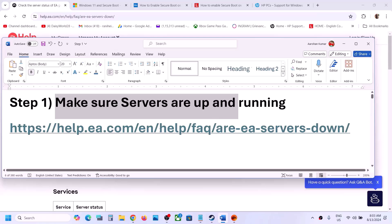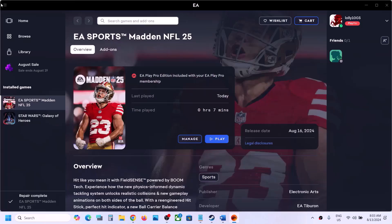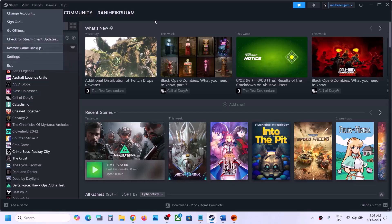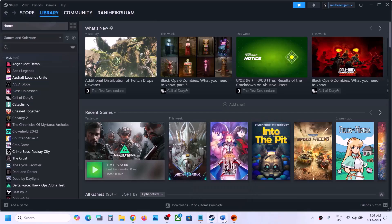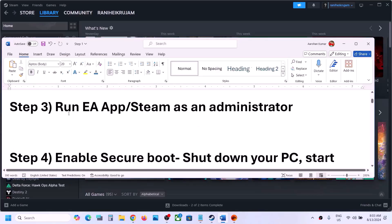The next step is to restart Steam or the EA app and then check. If you have the game on the EA app, exit the EA app and then open it again. If you have the game on Steam, exit Steam and then open Steam again. If that does not work, restart your PC and then check.